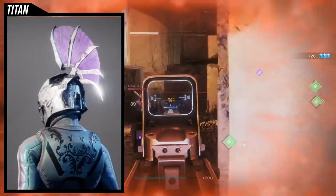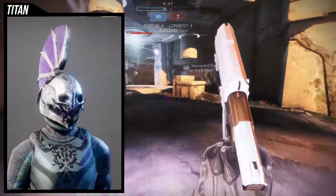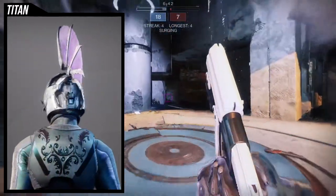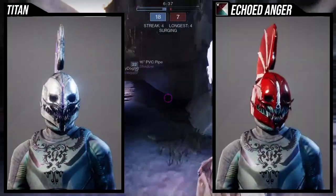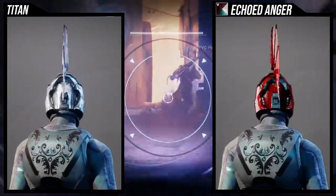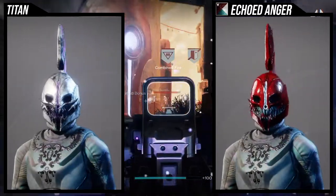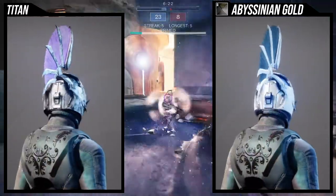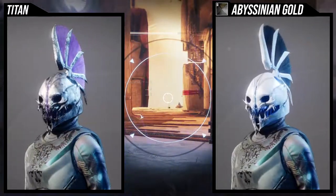The negative that comes to mind is the fact that you're gonna see this a lot with this ornament, specifically with the example set I have — you're gonna see a lot of Titans like this, so just be aware of that. Before we get into the example set, let's look at the shaders real quick. For Echoed Anger, I actually think it looks really good. I love the red, and I love that the jaw inside the helmet is the blue steel — smart choice. I also love the spikes on the feather tips; that's super metal.